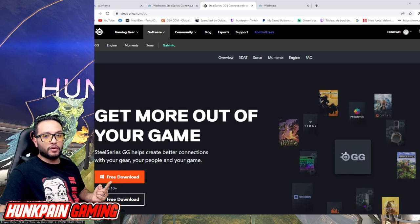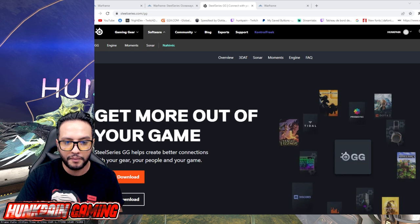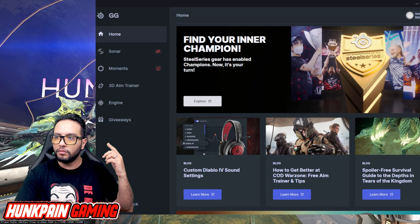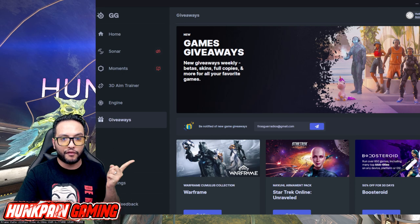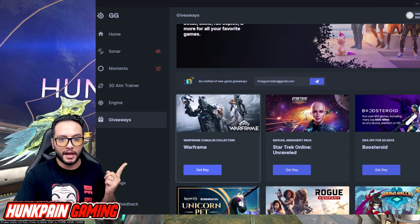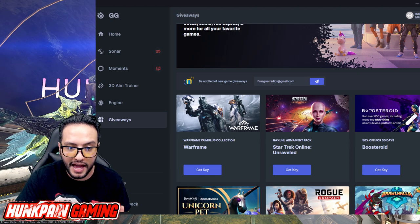Now back to PC players — you download the app, install it, log in, and do all that setup. Let me show you the app. This is the app — you have Home, Sonar, Moments, a 3D engine, and Giveaway. You go to the Giveaway section, click on it, and you'll find Warframe right there. Scroll down a bit and get the key.